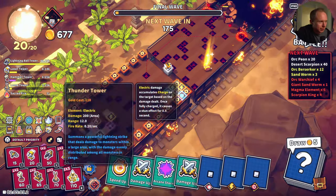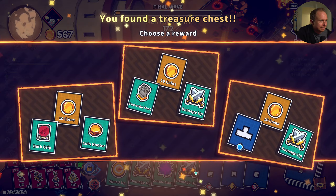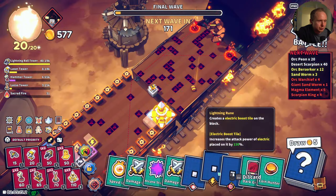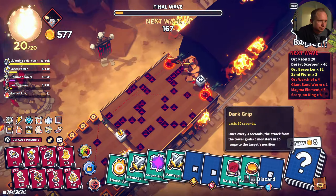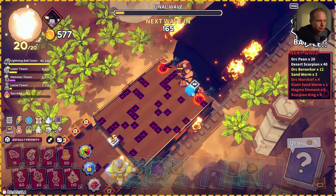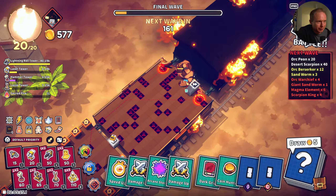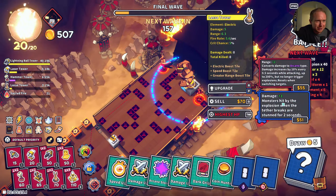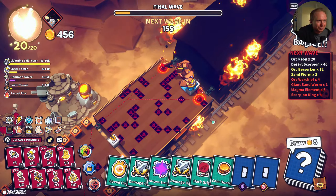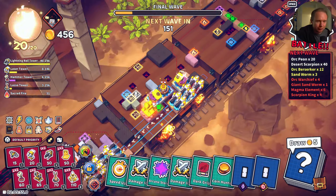All right, this is the final wave. Grab one of those. This is kind of cheeky — can I put this on highest HP? All right, it's gonna grab onto him and not let him go anywhere — that'll be fun. We should be good — this should be very easy.